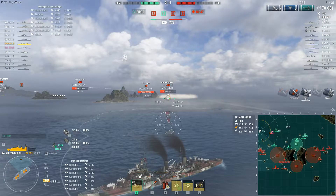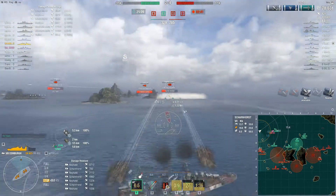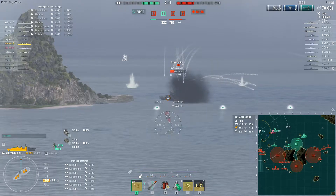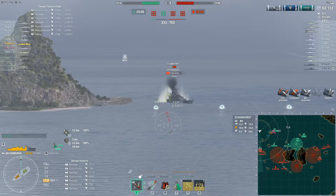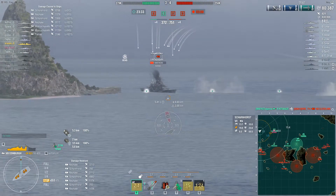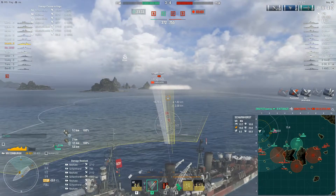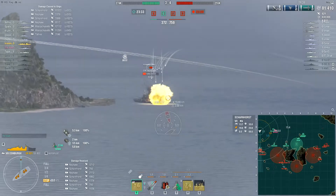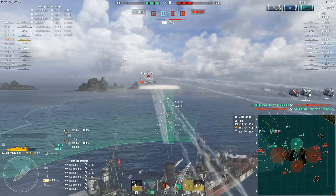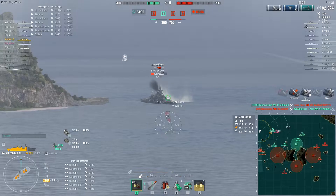The enemy team has taken the lead. The Scharnhorst has a massive smoke firing penalty, so when he fires he becomes spotted — unlike the Neptune, who fires from smoke without being detected. I'm not having as much success penning at these narrower angles because I have to aim for the superstructure. A torpedo expired literally right on his side, which was unlucky — I could have finished him there. He's firing blind into my smoke, so I'm launching torps toward where the Neptune was shooting from, hoping to land hits.